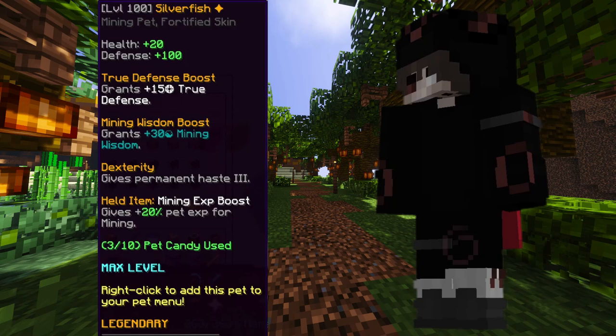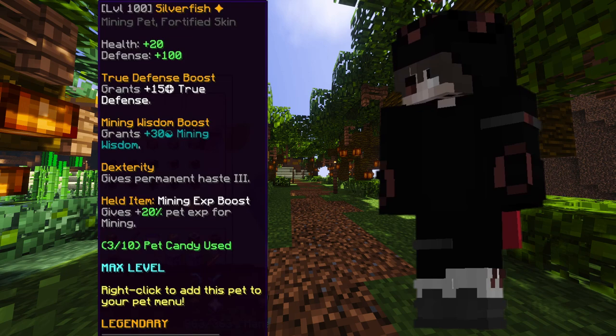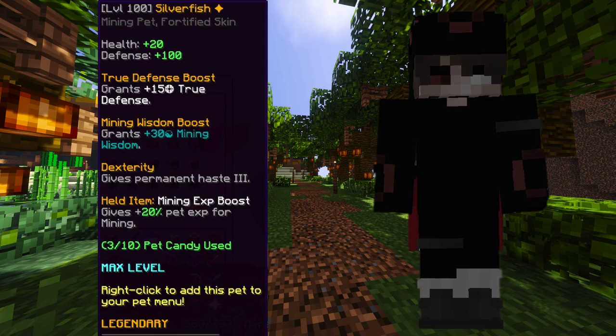The first one is the Silverfish pet. This one allows a lot more XP given to you. A level 100 Legendary Silverfish grants 15 true defense, and it gives you a lot more mining wisdom than any of the other pets — it gives you 30. It also gives you Permanent Haste 3, which is really good for mining speed. If you want even more XP, you can use a mining XP boost, which gives plus 20% XP for mining.